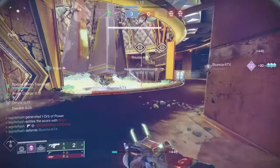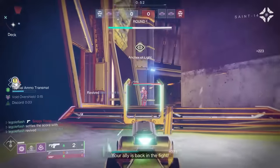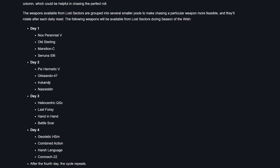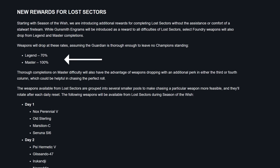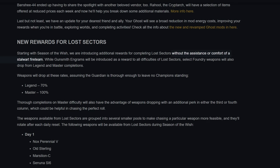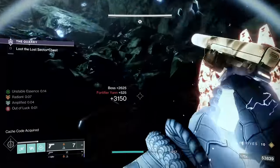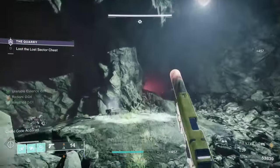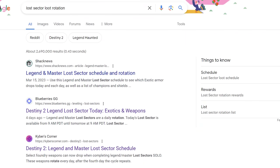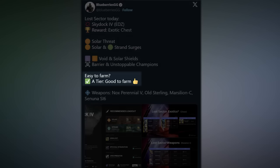The season came and it was completely random if you could get the sidearm to drop — there was no way to farm it and the random drop rates were super low. This season changed that. There are four groups of weapons that rotate daily as your reward for completing lost sectors on legendary or master. Heliocentric is in rotation three along with Last Foray, Hand in Hand, and Battle Scar. Complete it on master difficulty for a guaranteed drop with double perks in one column, making farming really easy.